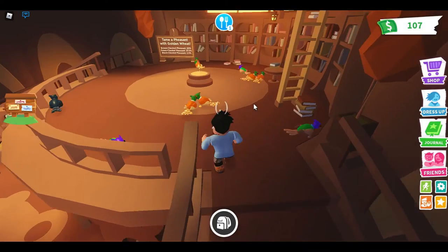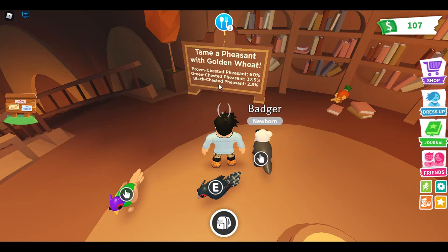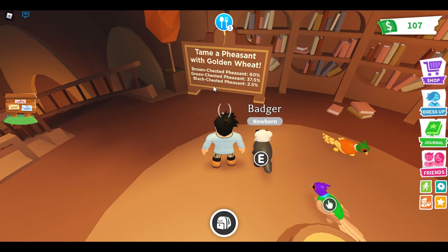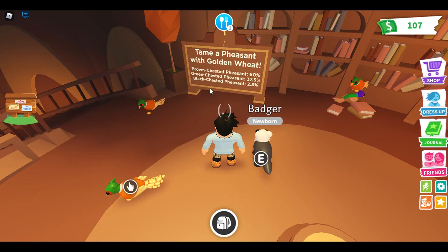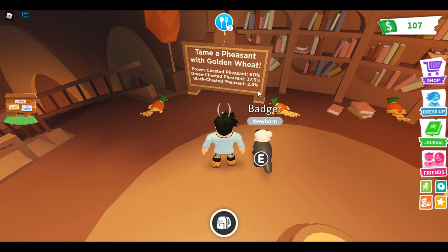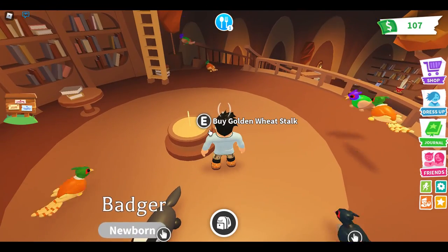Up here we have the pheasant with a golden wheat. The brown-chested pheasant — you have a 60% chance of getting it, the green-chested pheasant at 37.5% chance, and the black-chested pheasant at a 2.5% chance.